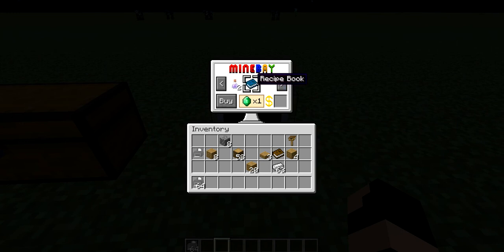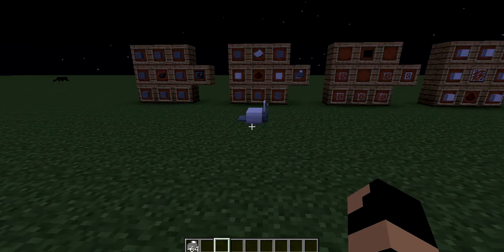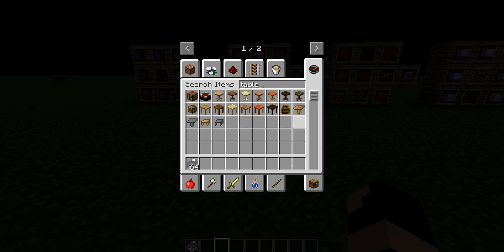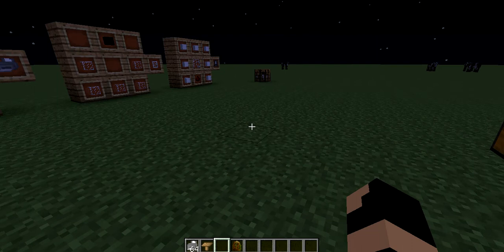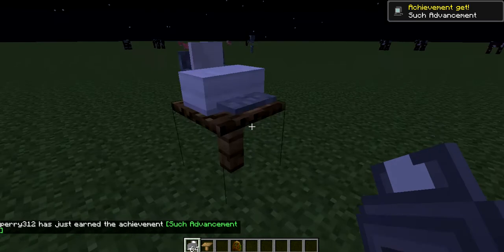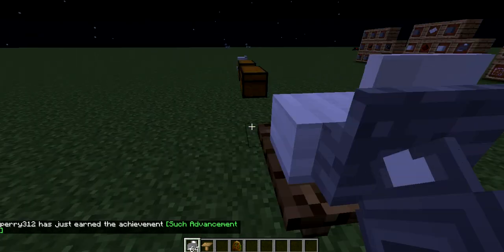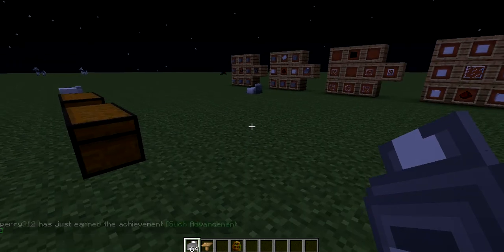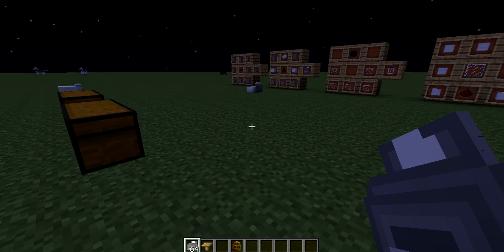The computer lets you get clay heads, horses, and stuff you normally couldn't get in vanilla Minecraft — even a recipe book for all the items in this mod. These are the tables — that other thing is from another mod so ignore it. Pretty cool! I've messed around with this mod a little bit, but not too much, so I think that's going to be it. See you next time!